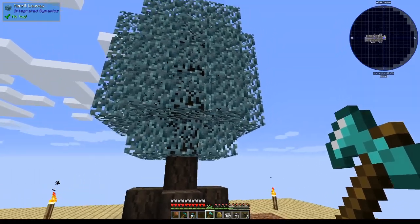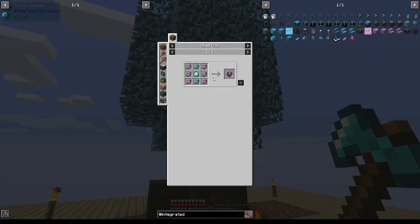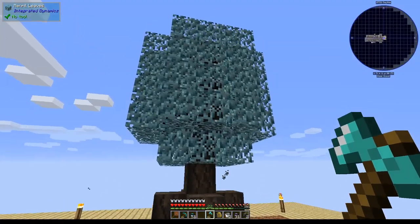This is a mineral tree, which is the source of the basic items required for Integrated Dynamics. Some of them also come from chorus fruits, which you find in the End of course, but we won't be using those — those are only used for other add-ons to Integrated Dynamics. If you're in a normal pack, you can find them around the world.